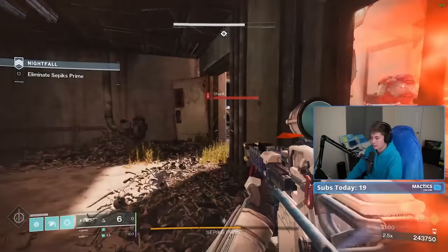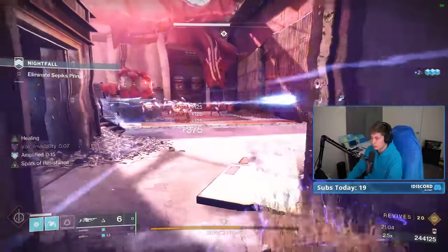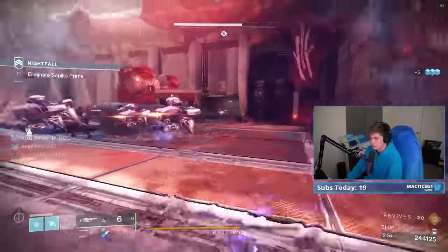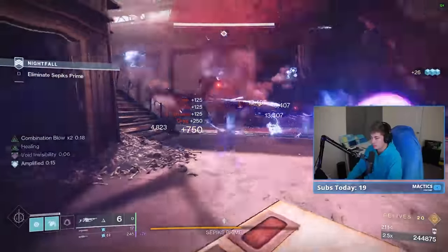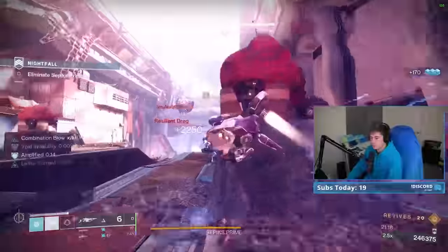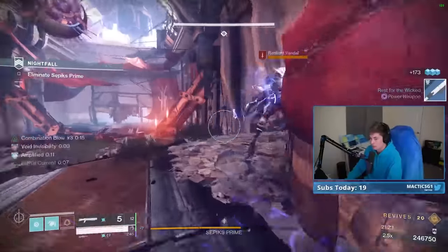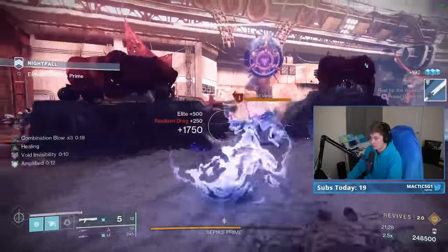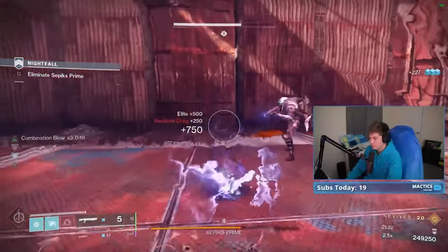I see shanks right there. What I'll do is this will not give me a stack of Combination Blow, but it'll blow up the shanks and make me invis, which can allow me to push in and actually start stacking. That's not going to refresh my Combo Blow because it's the damaging Aftershock that's going to kill him in that particular instance.